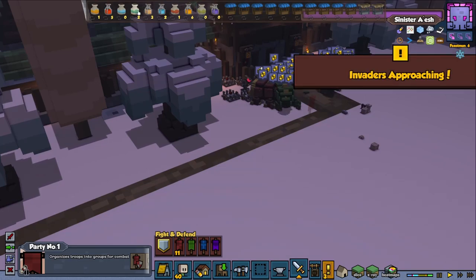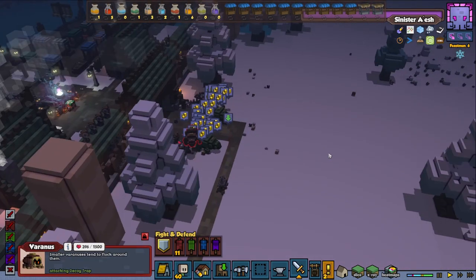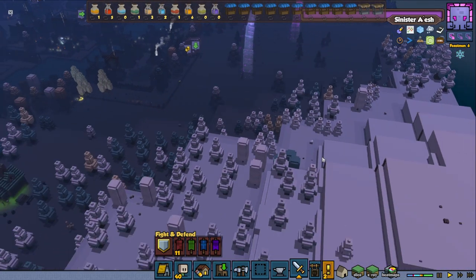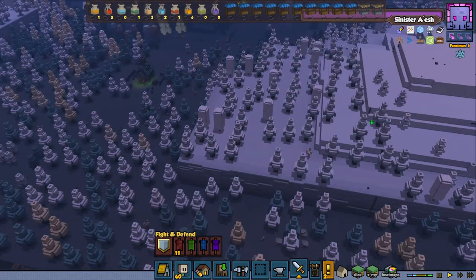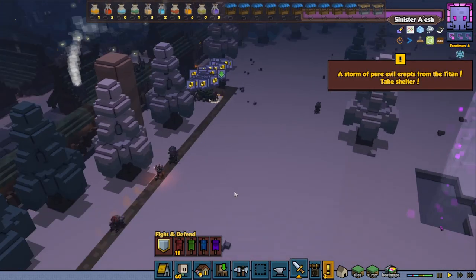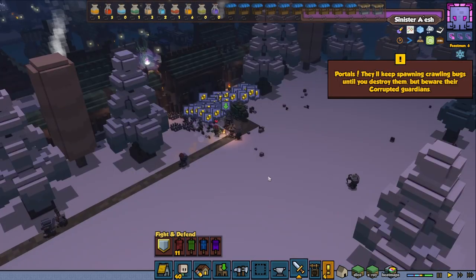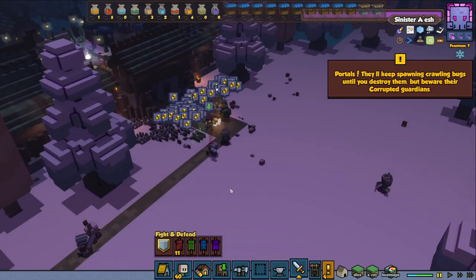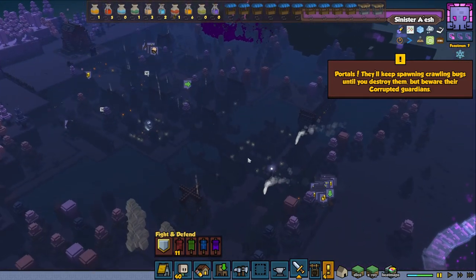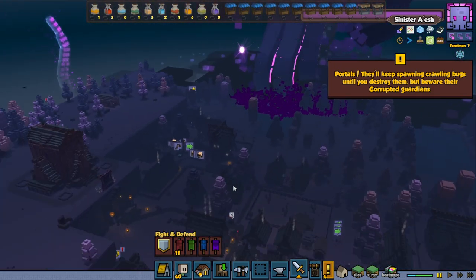Let's make sure we activate a little bit of tonics. Invaders approaching — I can see them. We're gonna go and dig down. There should also be some portals we can destroy around the map. A storm of pure evil erupts from the titan — take shelter! Portals keep spawning crawling bugs until you destroy them, but beware the corrupted guardians. He's launching something — be careful with that.